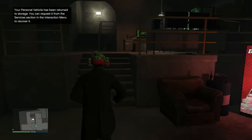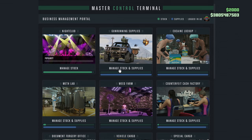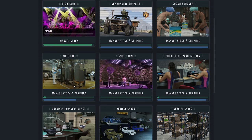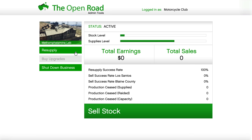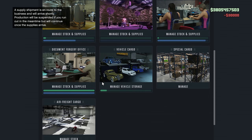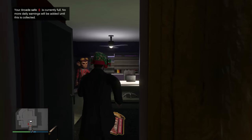The next thing we're going to do is head on over to my arcade and resupply on a bunch of other businesses. Most of the businesses I'm using are already full with supplies because I had to reset them up since I had them at a different location for another video. I go on to purchase supplies for my bunker, my meth lab, my cocaine lockup, and my counterfeit cash factory.